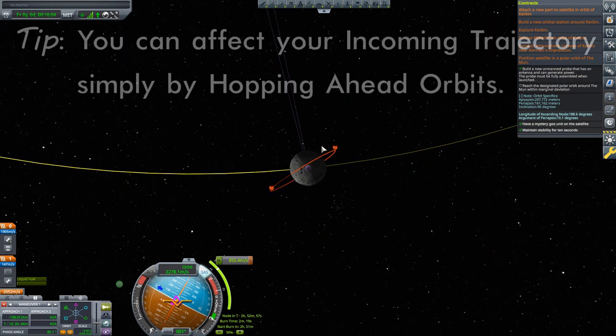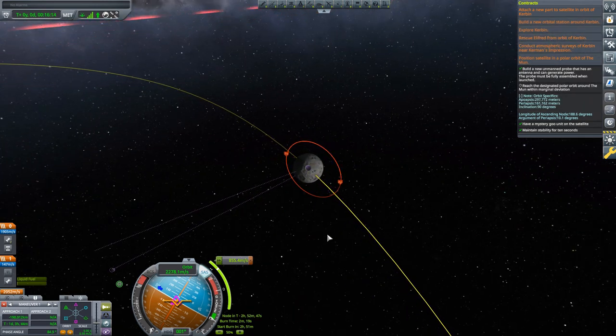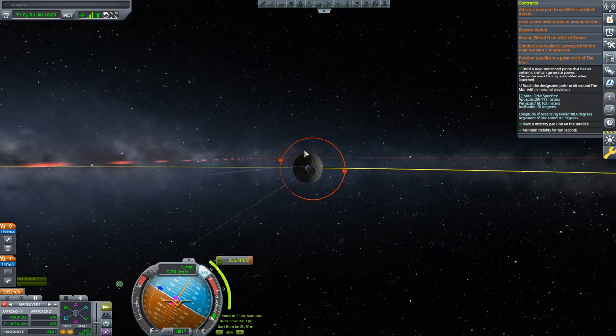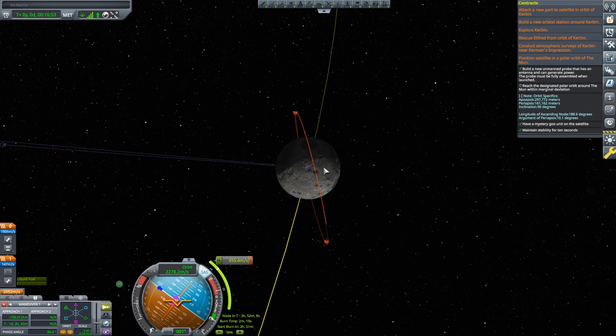Notice that the angle changes as we jump ahead orbits. Why? Because this orbit's orientation in space remains exactly the same - it's always pointing toward the same star due to conservation of angular momentum. But the moon is moving and constantly changing its orientation as it goes around Kerbin. So it's not the orbit that's moving, it's the moon. The end result is the same: our trajectory angle with the target orbit changes.